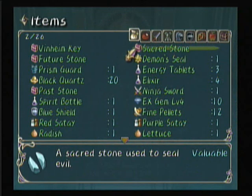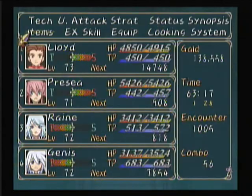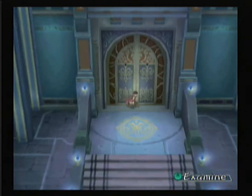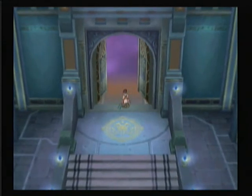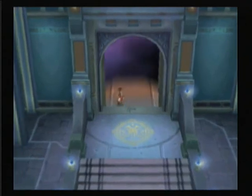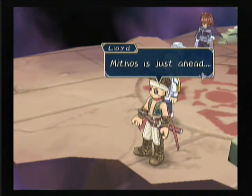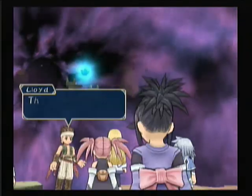That is the last item you can get in this game. Now let us go confront Mythos — slash Yggdrasil. I hope you all are ready; I know I am. Finally, let's go into the Dark Abyss. Mythos is just ahead. Got that right. This is it, everyone. You ready?